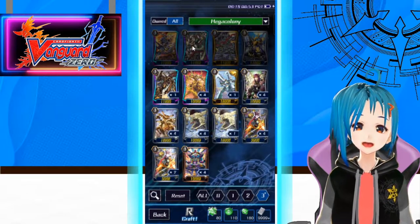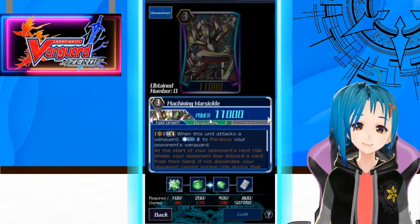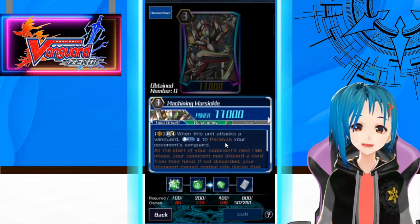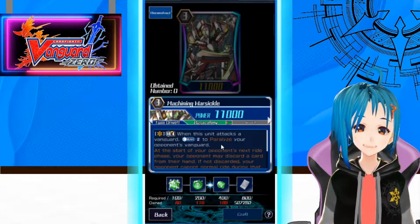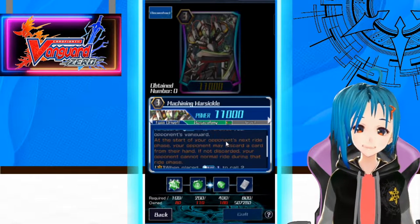Now looking at our double rares: we have Machining Warsicle. When this unit attacks a Vanguard, Counterblast 2 to paralyze your opponent's Vanguard — another paralyzing the Vanguard skill, very cool. At the start of your opponent's next ride phase, it does the same thing.